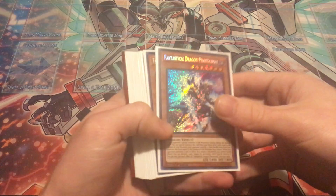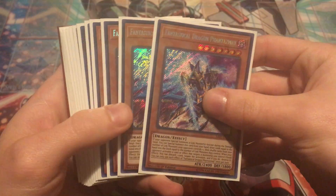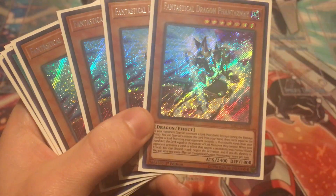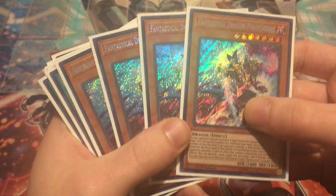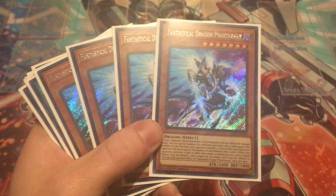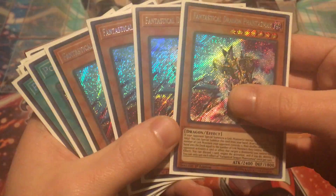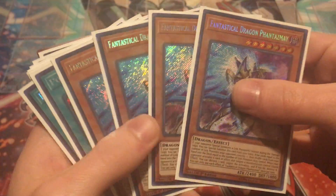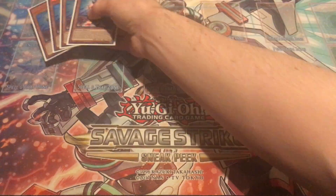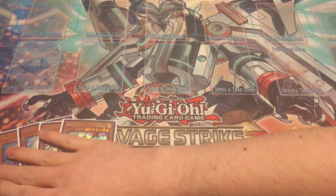So this is the collection — very, very crazy. Lots of pretty relevant meta stuff. To start off the video, we have four Fantastical Dragon Phantasmas. They're all first edition, and for those of you who don't know, this is about a hundred dollar card. The first editions sometimes push about $110 to $115, but just to be safe we'll say it's about a hundred dollar card. So four of those — that was definitely a huge highlight.